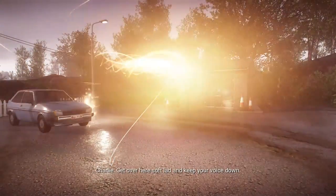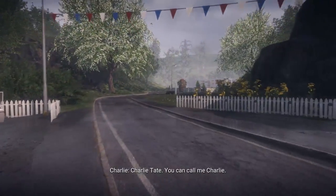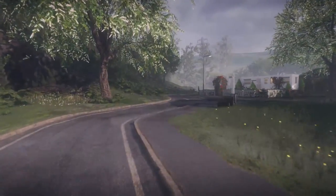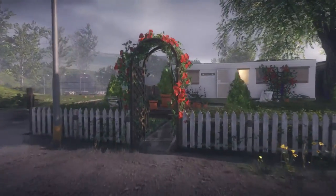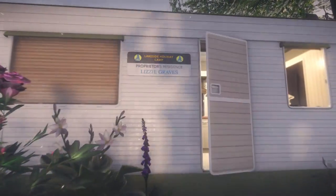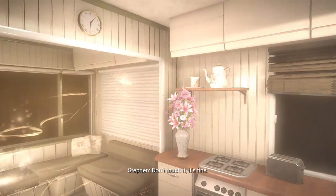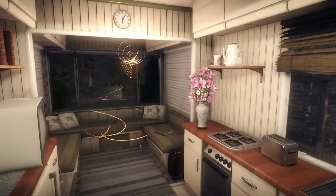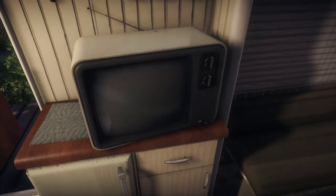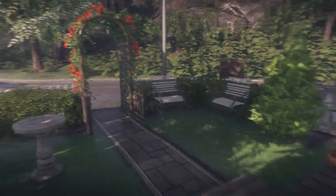Carry on down the road to the left of the map — there's an event in the car park on the left with a green car and a blue car. Once you trigger that, carry on around the road and enter the first caravan on the right — this is Lizzie Graves' caravan. Trigger the motion event inside and also make sure to turn on the TV in this caravan.